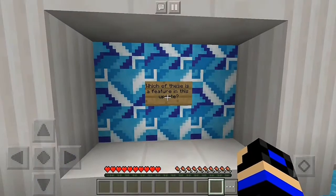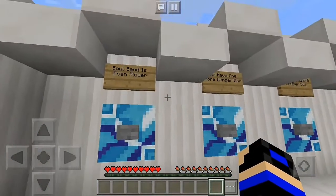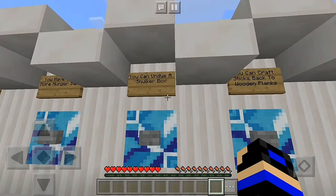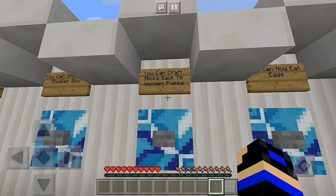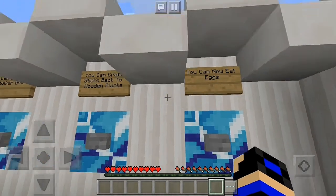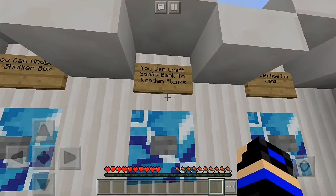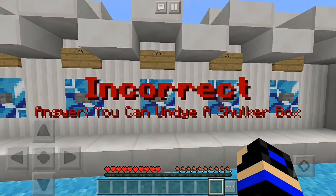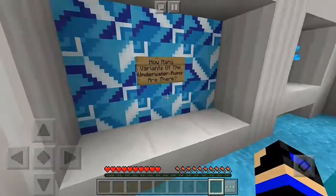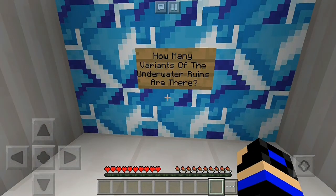Which of these is a feature in this update? Sand is even slower, you have one more hunger bar, you can dye a sugar box, you can craft sticks from wooden planks, or you can now eat eggs. Maybe craft sticks back to wooden planks — or dye a sugar box? I really don't know.